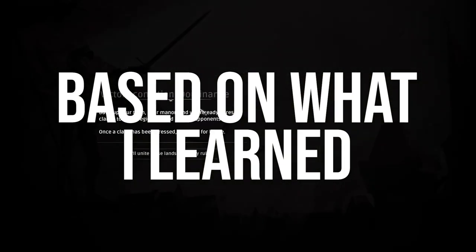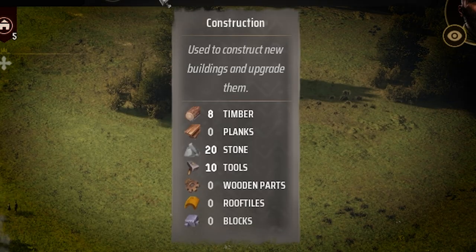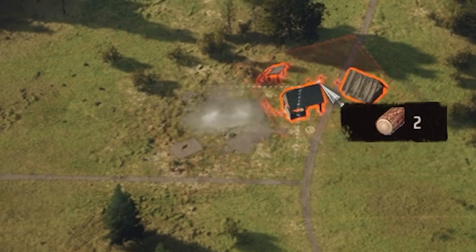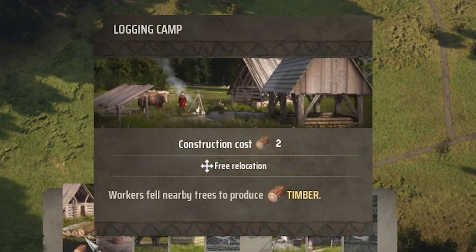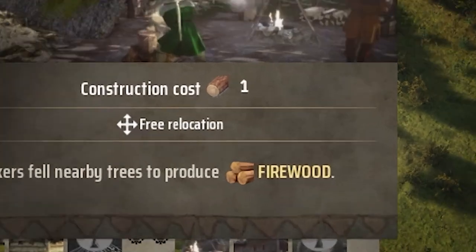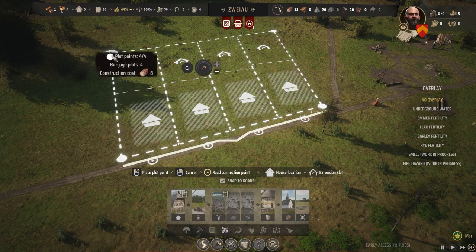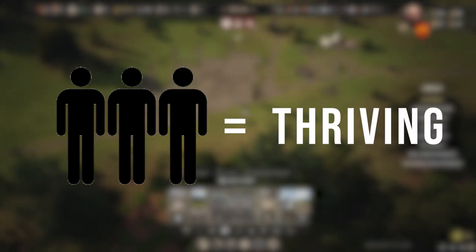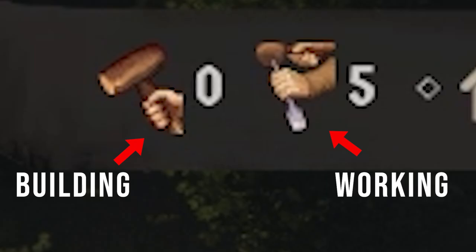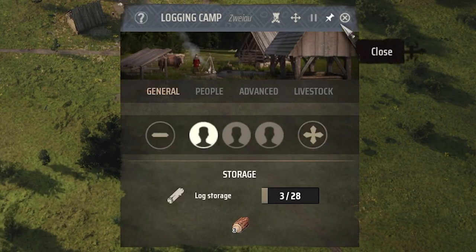Okay, hear me out. Based on what I learned, these are the main key points for establishing your village. Let's start with these three: Construction, Food, and Fuel. First is construction — you need buildings to provide basic needs. For example, logging camps produce timber, hunting camps produce meat and hides, and woodcutter lodges produce firewood. The main thing to build is Burgage plots, which provides living space for your families. More families equals thriving. Families can be assigned to different jobs.